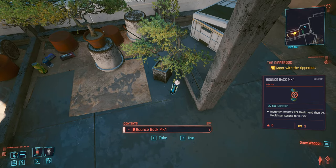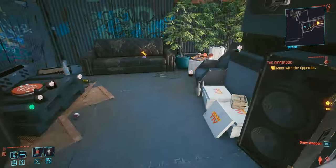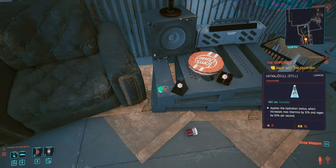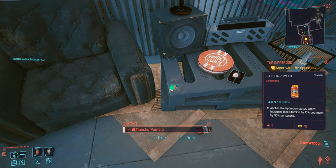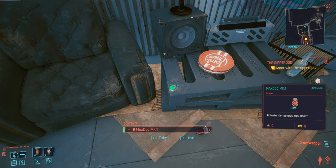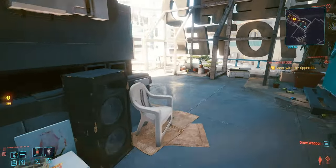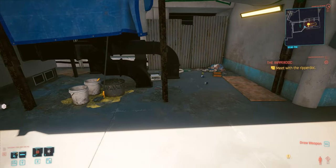For a couple of bonus tips: here is a bounce back, which is a heal over time med. There are a couple of data shards up here as well, another bounce back, and behind us underneath this booze junk and food we have a Max Doc Mark One. So there are three med items up here that you can pick up fairly easily — along with the sniper rifle.